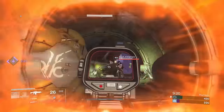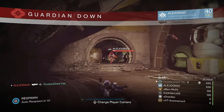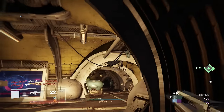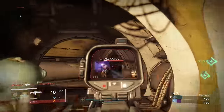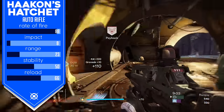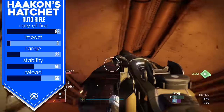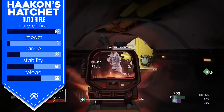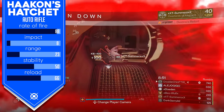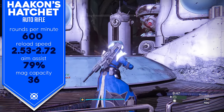The Iron Banner auto rifle — the Haakeen's Hatchet — is an incredible one. It's in a very interesting tier; it's one of the higher rate-of-fire, lower-impact guns in the game, and it shares this category with a lot of other competitors, including I think five exotics. What makes this thing tick? It's got a rate of fire of 88, an impact of 8, range of 23, stability right in the middle at 50, and a reload speed of 66. This thing spews out 600 rounds per minute — that's a lot of pew pew.